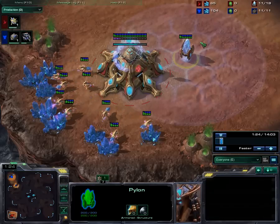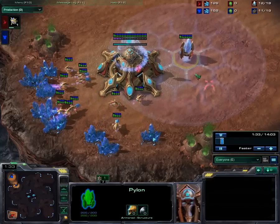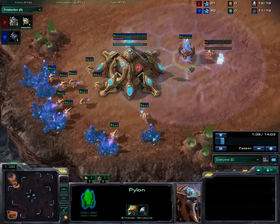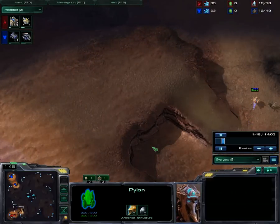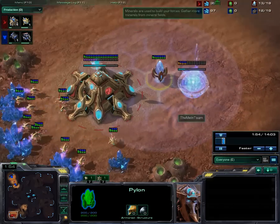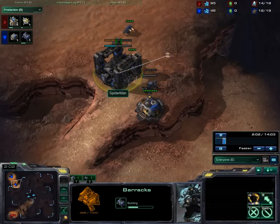Against pretty much anything but 6-Pool, it's pretty strong. And even with 6-Pool, if you have great micro, you can still probably win — it just depends who has more micro. It's not as good as walling off against 6-Pool, but you can probably take it. And if I get Zerg, I can always wall off later with future buildings like a Pylon, Cyber Core, or another gateway, just to prevent run-bys. Run-bys really aren't a problem until they get speed.